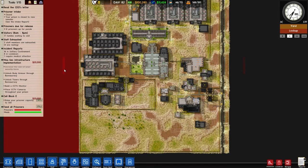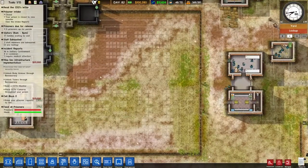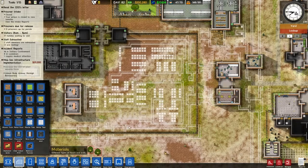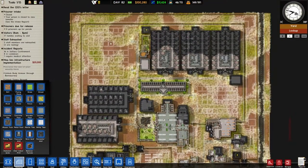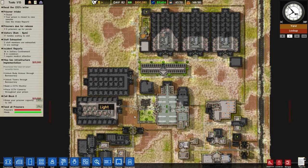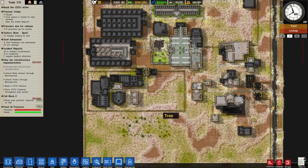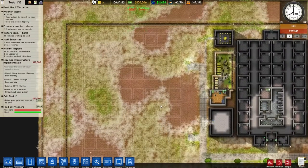Another use for this back area will also be supermax and rehabilitation, which will also work as the protective custody area. I've built all these plans which we're going to get working on, as well as trying to finish these cell blocks — I want to get to 500 prisoners and I really want to start putting this huge wall in that we've planned, and starting to landscape it to make it look lovely. Lots of money for us to get on with things — let's make the builders very, very busy.